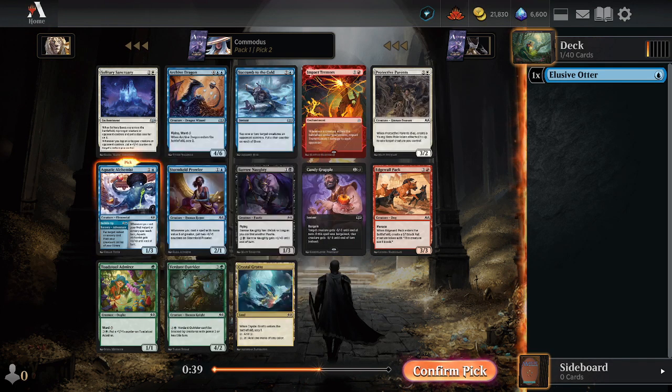Ice Out or Bantress Transmuter. Ooh, Ice Em Out. Titanic Growth is probably more aggressive for us — plus four, plus four, and then we can... Let's get the Titanic Growth. I think we just want to kind of aggro them out as fast as we can.